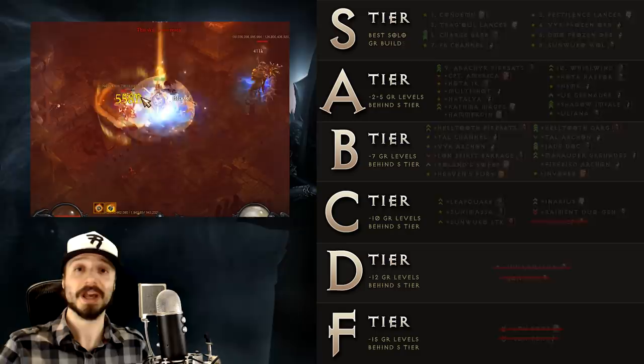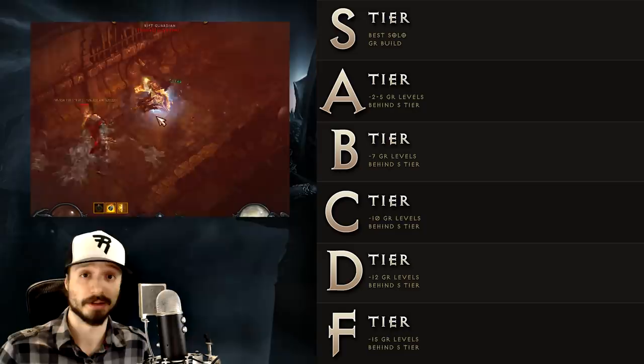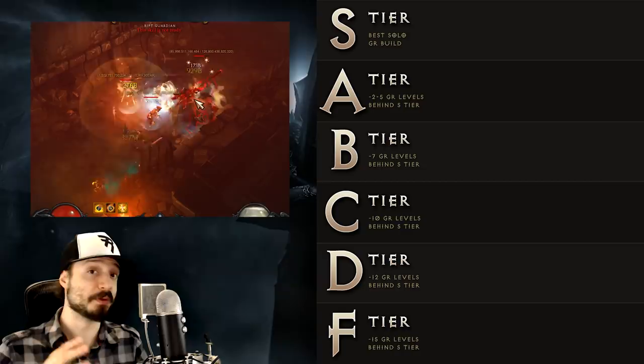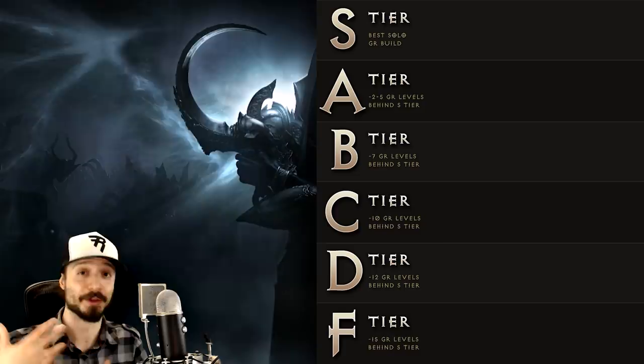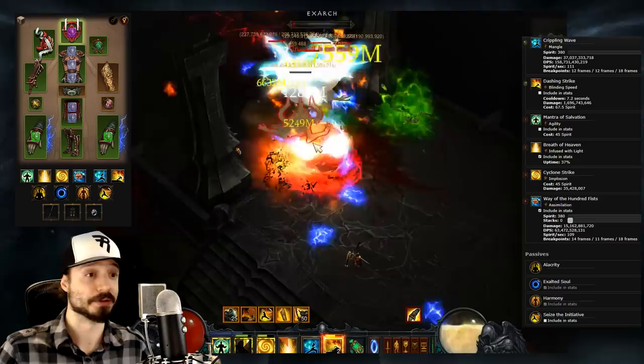F tier — as in feeling lonely — because there are only three builds in this tier, and that's a good thing. As a reminder, every build on this list is endgame viable. These builds are not bad, but there are plenty of stronger builds, so only go for F tier builds if you enjoy the gameplay or don't have current access to other builds. Starting with the Monk's Raiment Duo Generator build — once the strongest Monk build and no weaker than it used to be. It's simple Power Creep that has sent it down two tiers, and this is the common theme of this season's tier list.